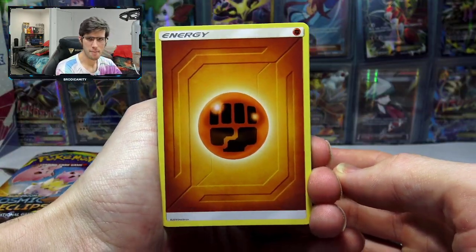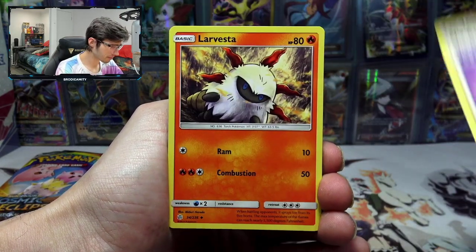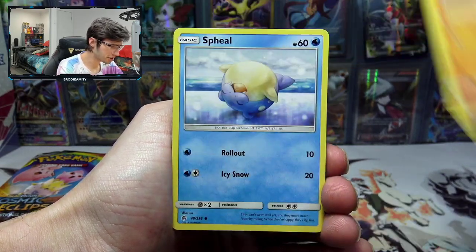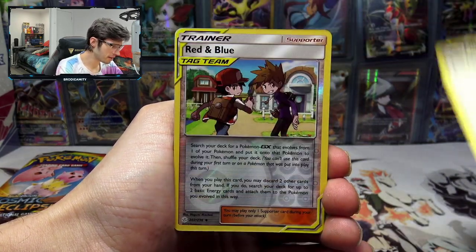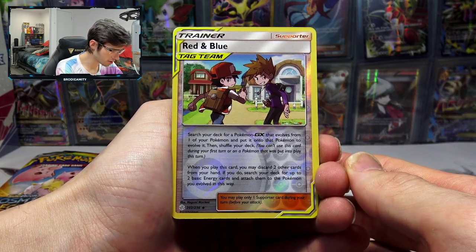We've got a Fighting Energy, Ends Resolve, Love Ester, and Anareth Trap Inch. We got a Spiel, Persimian, Railette, Leap Up, a Red and Blue tag team reverse — hello there, that's pretty cool, pretty cool looking card.